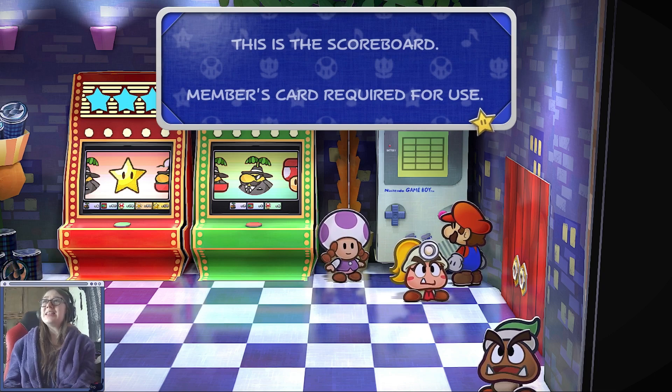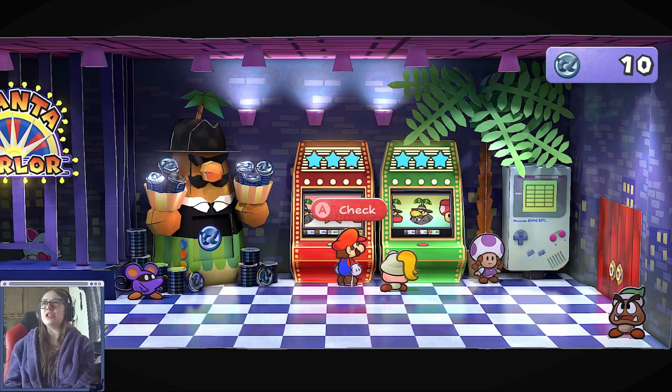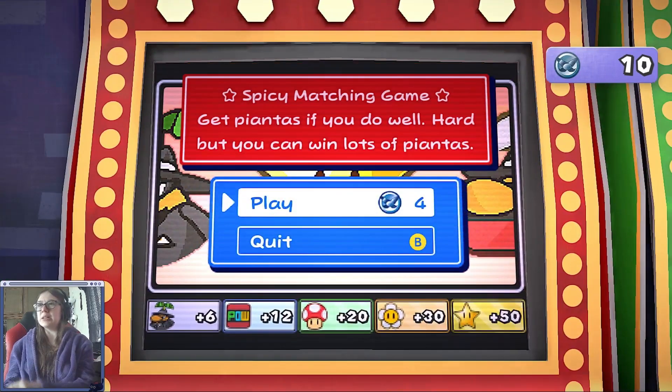This is the scoreboard — member's cards required for use. The only thing we can actually do is play the slot machines. Spicy matching game — get Piantas! I want to say piñatas every time. Piantas, piantas, piantas! If you do well, it's hard, but you can win lots of Piantas.